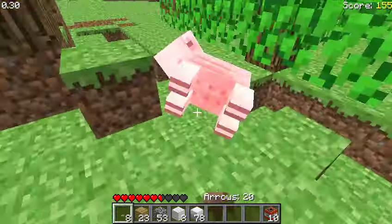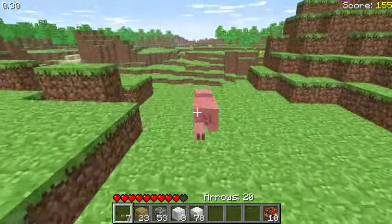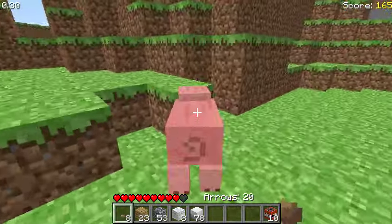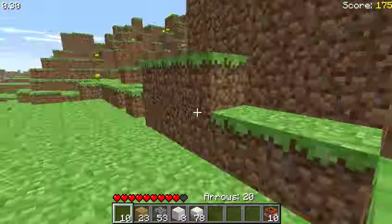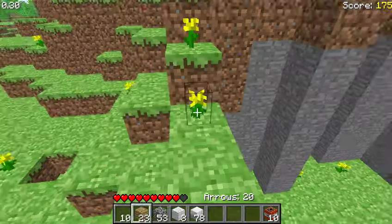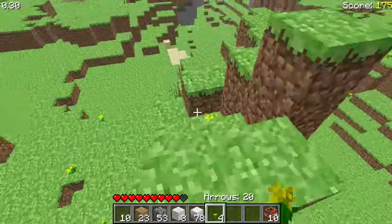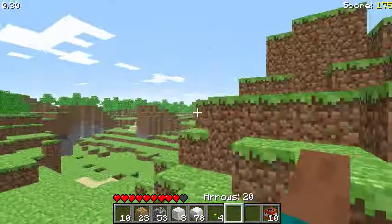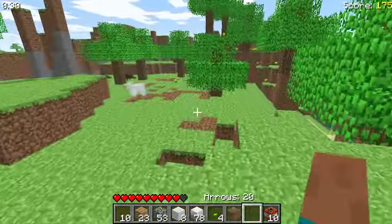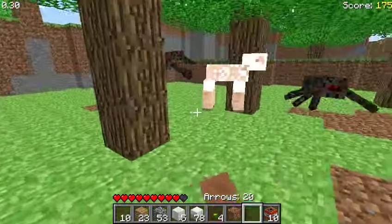The recent 1.9 update actually really reminds me of Survival Test, because they added a quiver in 1.9, just like Survival Test has. They also added zombie mob animations in 1.9 — when they hit you, their arms kind of go up. This actually existed in Survival Test for a short amount of time. If I'm able to find a zombie, I can show you the zombie animation texture where it's hitting you.